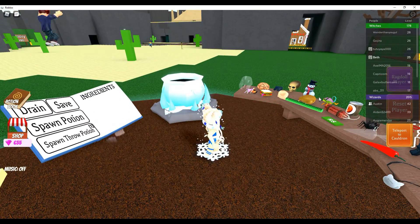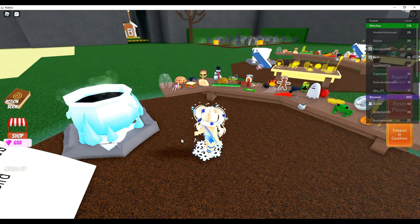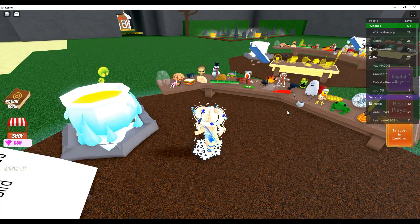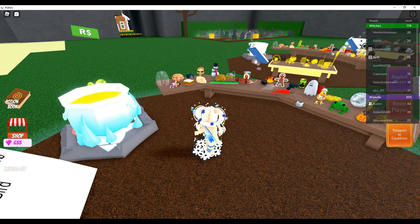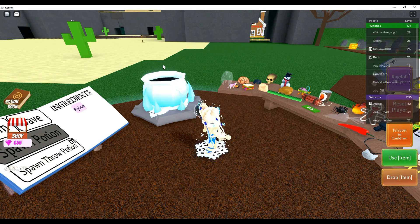Okay, what potion do I need? A bird. And robux. Robux. Okay. What's that supposed to do? Make you fly. You're not allowed flying. It says that in it, doesn't it? You can fly. It lets you fly. Okay. You need to probably fish. A bird. Do I go ahead and use it? Yes.